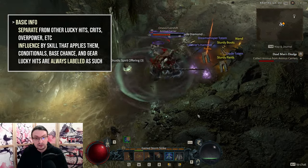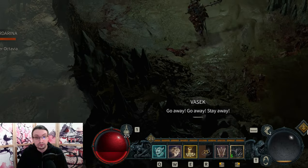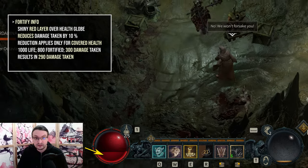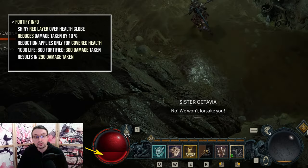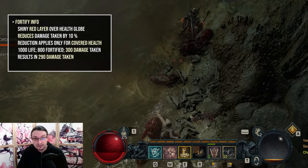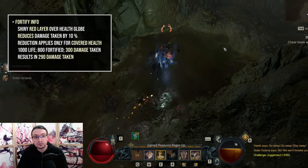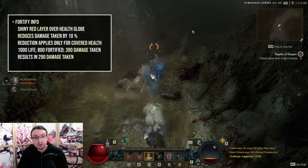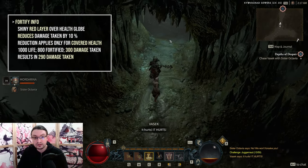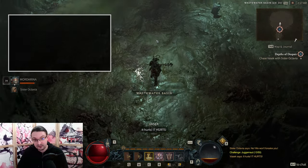For a more detailed look at the stat, make sure to watch my lucky hit chance guide. And the last offensive mechanic — Fortify. Barbarians, Druids and Necromancers have access to this one. It's a shiny red layer covering your health globe, which reduces damage taken by 10% for the respective covered area. Having 1000 life and 800 Fortify while taking 300 damage means 200 damage will lower your health to 800, after which you are fortified. The 100 leftover damage are then mitigated by 10%, so 290 damage total, which will leave you at 710 life.